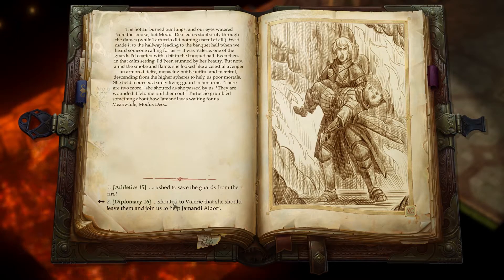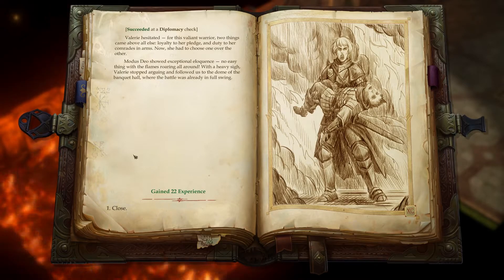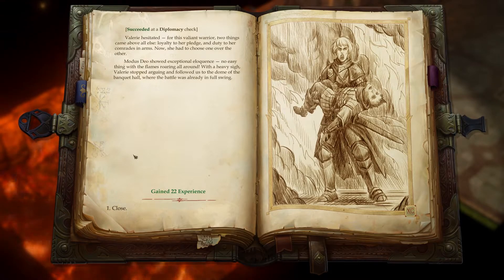Shout to Valerie — succeeded. Valerie hesitated; for this valiant warrior, two things came above all else: loyalty to her pledge and duty to her comrades in arms. Now she had to choose one over the other. Modus Deo showed exceptional eloquence — no easy thing with the flames roaring all around. With a heavy sigh, Valerie stopped arguing and followed us to the dome of the banquet hall, where the battle was already in full swing. Gained 22 experience — nice. That's kind of fun.